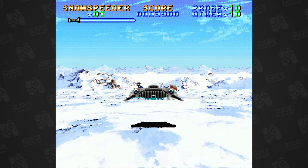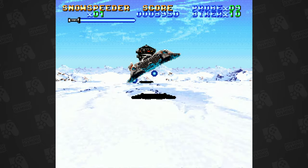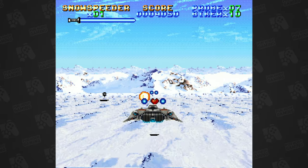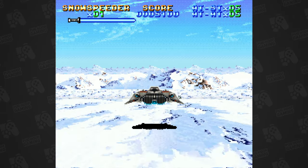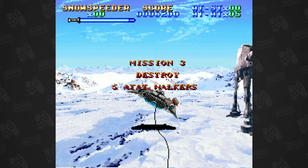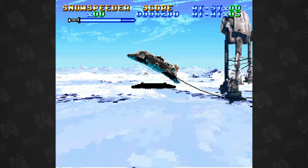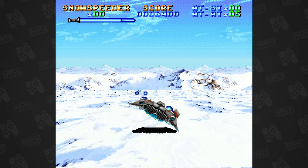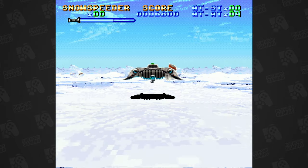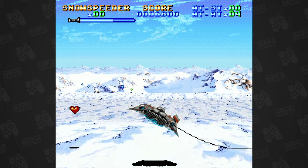Despite Mode 7 graphics being normally flat, somehow they managed to use some trickery to make it feel like Hoth's landscape is a little more interesting. Your first mission is to take down a certain number of Imperial droids and snowtroopers on bikes. Then, at its main event, blowing up the two-legged AT-ST vehicles, as well as the larger four-legged AT-ATs. Just like the movie, you'll need to throw tow cables at the larger walkers before swooping down in a circle to trip them up. This level is not only an impressive showcase of what the Super Nintendo can do without a fancy chip, but it's also incredibly fun.